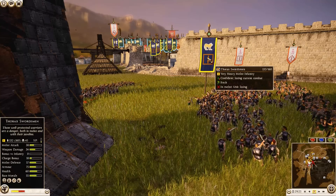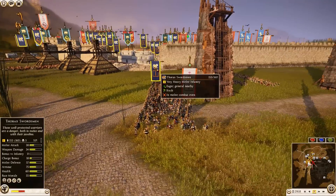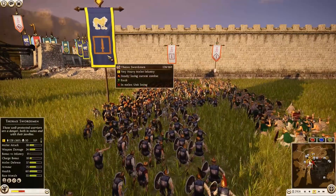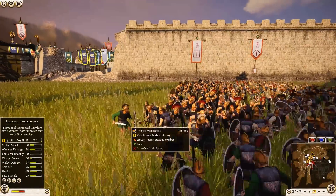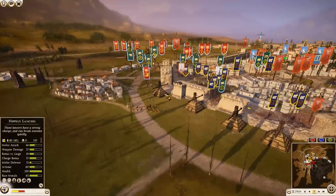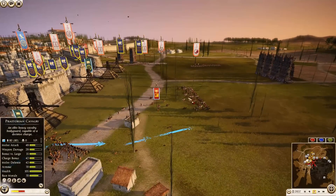Thorax Swordsmen are losing very quickly. Libyan Infantry on this side doing a pretty good job — 153 to 155, pretty even. But Thorax Swordsmen are not looking good, with Libyan Infantry getting around the flank and pressing into the rear. Praetorian Cavalry is making their way over here for Rome — really good teamwork. A lot of infantry coming back out — Axe Warriors making their way out too.